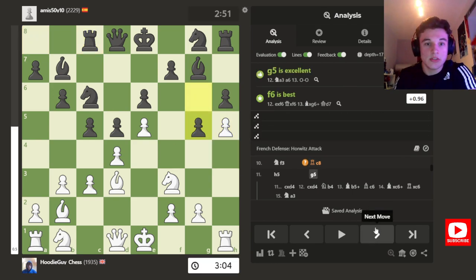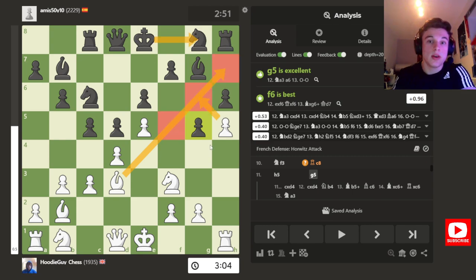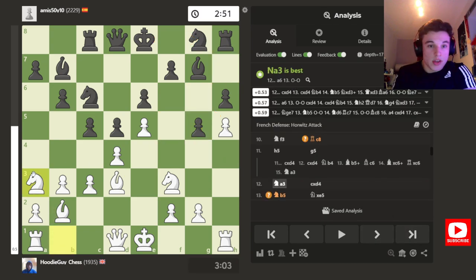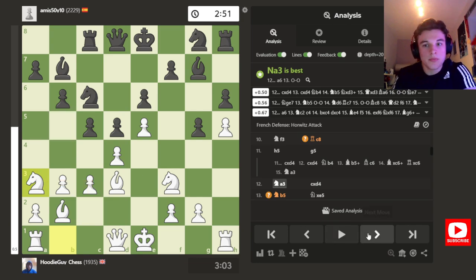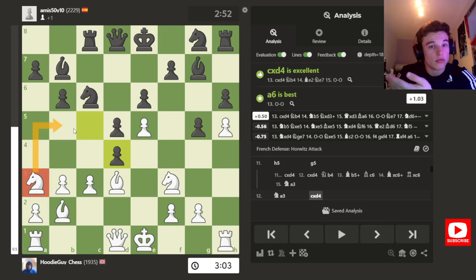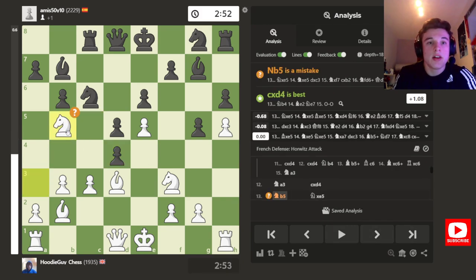Rook C8, H5, G5 — as I explained. And now my Bishop on D3 is also shown to be really strong, because my opponent castles kingside. These are going to be some weak squares. Knight A3 — it's kind of non-committal, it can't really be targeted. So it's quite a good piece. Even though it's on the rim, it's got access to some important squares. Pawn takes here, I go Knight B5.